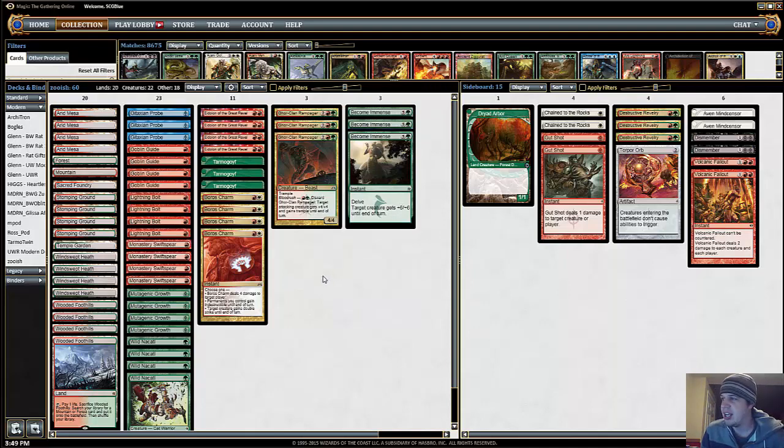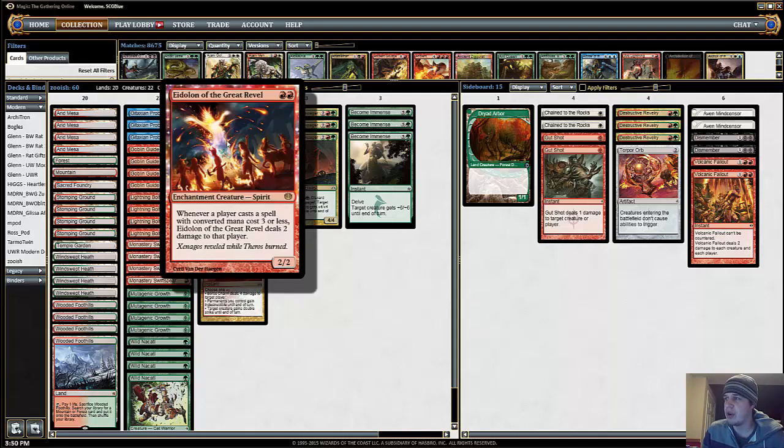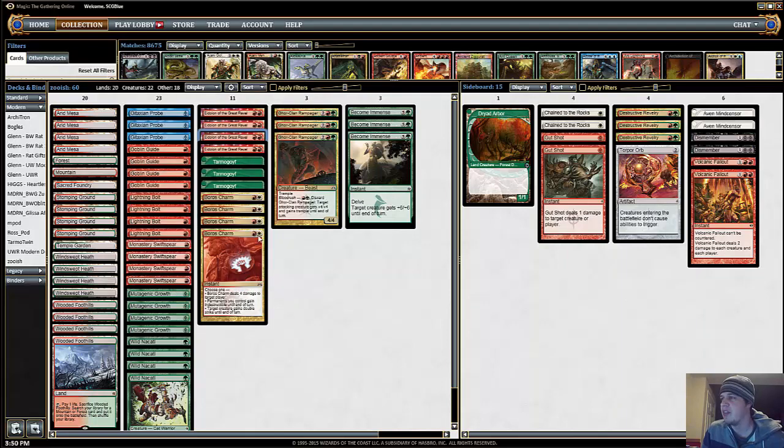So it's kind of a weird deck — it's just like a lower-to-the-ground Zoo deck, but you get to take really good advantage of 12 awesome one-drops. Eidolon of the Great Revel is fantastic and basically just needs to find a good home.